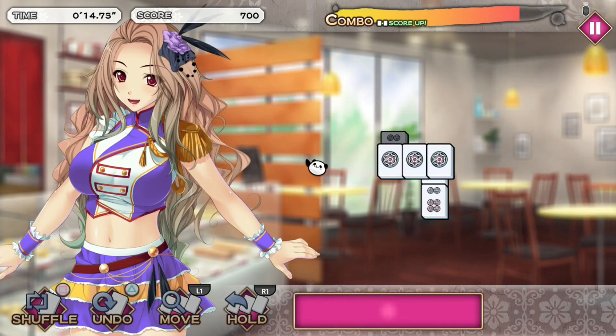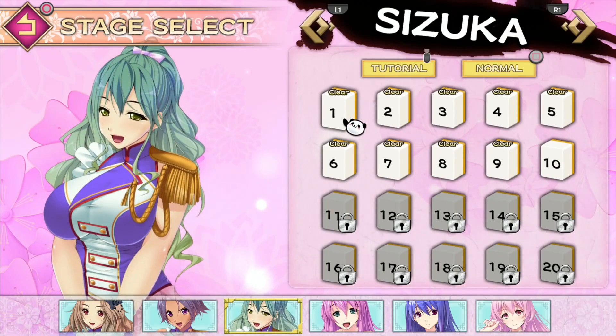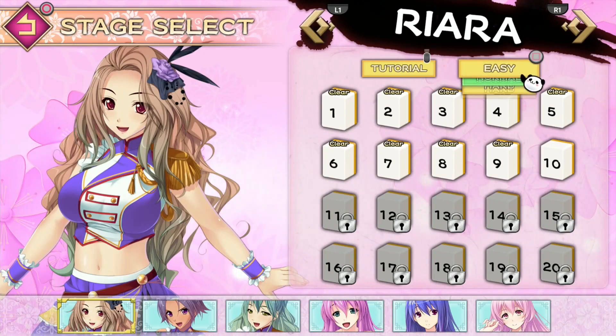Trophy-wise, it's a super straightforward game and it's basically possible to complete by just pressing one button. There are six girls with up to 20 levels. To get the platinum, you need to complete stage three with five girls — each stage consists of three levels. You don't have to play any level with the sixth girl.